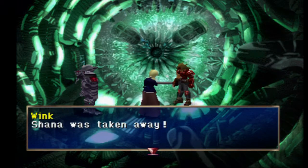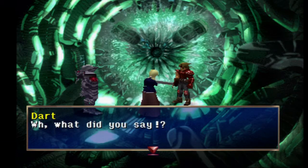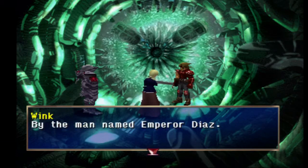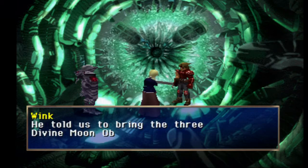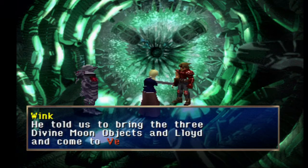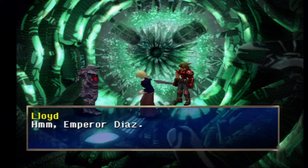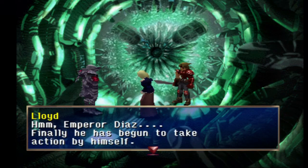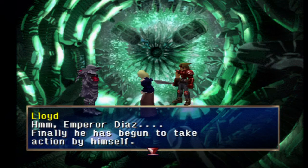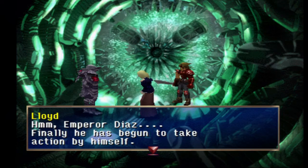Wait, what? Wait, so they took away Teresa and Shana? Well, I know Lloyd didn't do it, but... oh, Emperor Diaz - that little bastard. Felweb, huh? Yeah, I guess he got tired of waiting for you. He might have thought you wouldn't be able to handle the dragoons by yourself, which is... true.